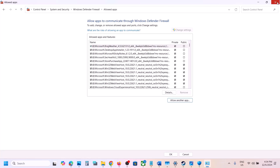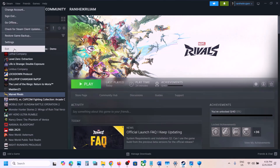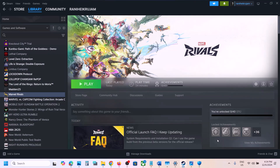Once the game is added, launch the game and check. Also try running Steam as an administrator. Close Steam, then type 'Steam' in the Windows search box, right-click on Steam, and click 'Run as administrator'. Make sure you run Steam as administrator and then check.